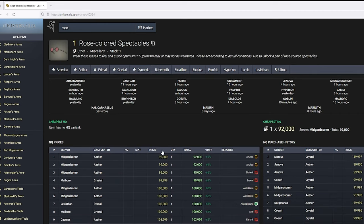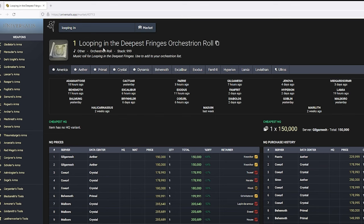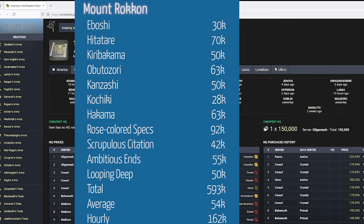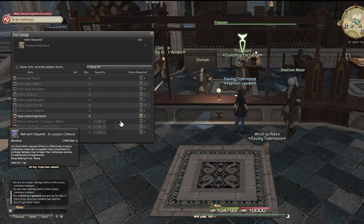The Rose Colored Spectacles are going for 92,000, but here's the kicker — it only takes one run. Scrupulous Citation is going for 125,000 at three runs, for 42,000 each. Ambitious Zins is 109,000 for two runs, coming out to about 55,000 each. And Looping of the Deepest Fringes costs 150,000 in three runs, making it 50,000 a run. Add them all up for 593,000, divide by 11, coming out to 54,000 a run, or 162,000 an hour.